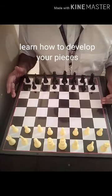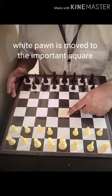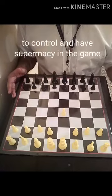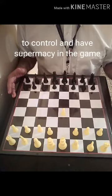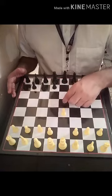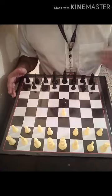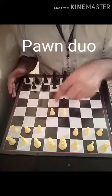The first move is made by the white. So the white will move two steps and try to regain control over these four squares — these four squares are very important. If you can take control or have supremacy on these four squares, then you will have a lot of control in the game. So now first the white has moved, and now the black will move. In the next move, the white might move another two steps to make a pawn duo. This is called a pawn duo.